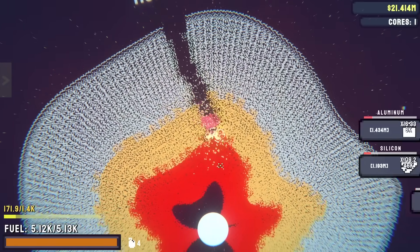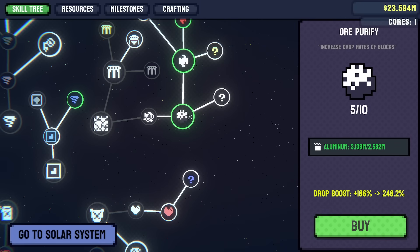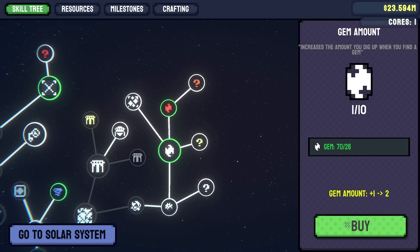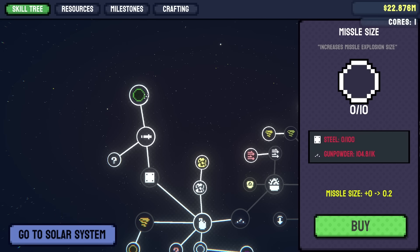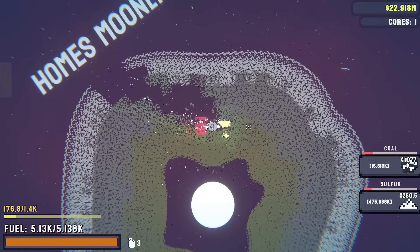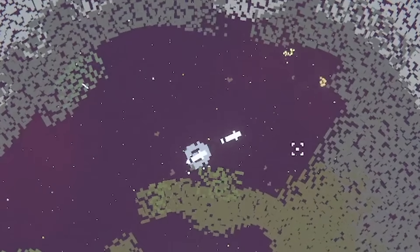Going at prestige 2 for the multiplier - my grenades destroy the aluminium layer. We're nearly up to 2.5 million aluminium that we need. Back to the shop, we can get this resource increase upgrade - increases resources by a big percentage. We can also increase gems gained. And we finally have missiles - we got enough gunpowder! Now we shoot a missile out of the drill every second, and we can increase the size with steel and gunpowder. We're back on the moon and you can see we're shooting missiles everywhere. The grenade explosions are way bigger than the missiles though - grenade for the win.